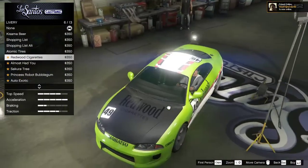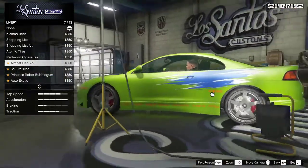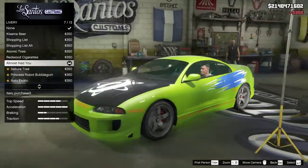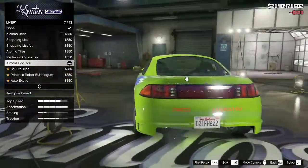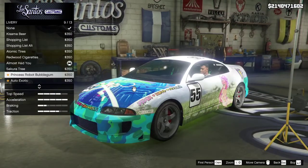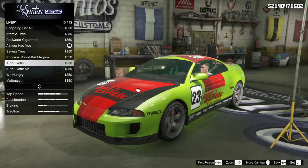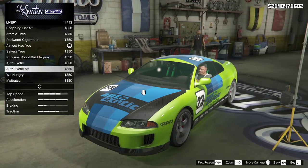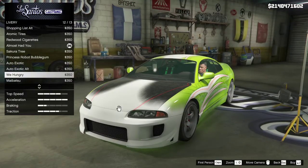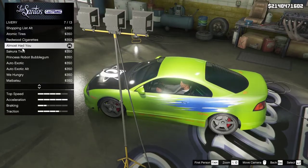Atomic tires — no. Almost had you. Yes! Yes! Yes! Yes, that's it, that's it, that's it! Saparatry — that's pretty nice, nope, we're just gonna skip that. Auto Exotic, Auto Exotic cuts — we got pictures from a Tokyo trip. Engine box — that's pretty nice but we're already sold on that.